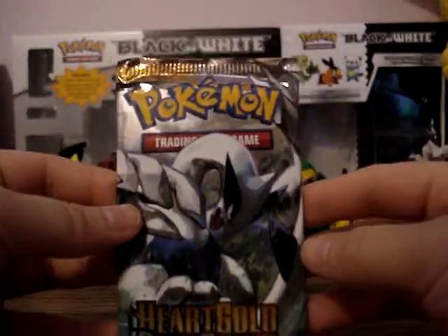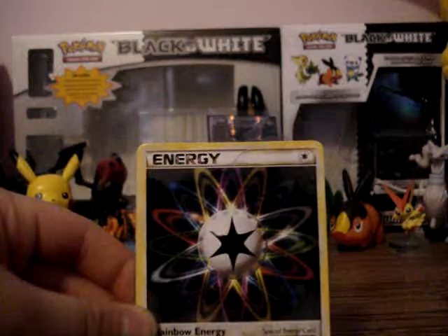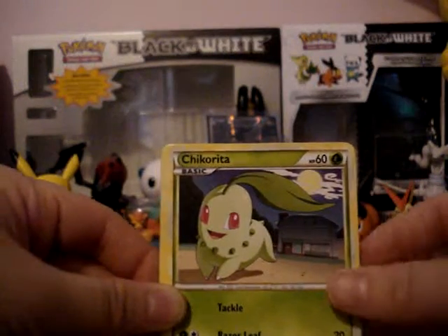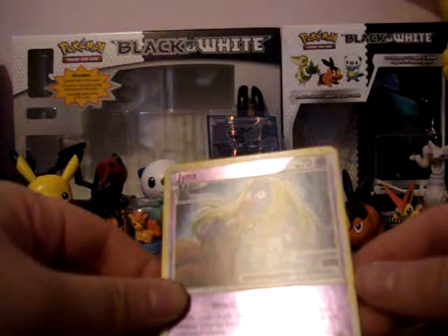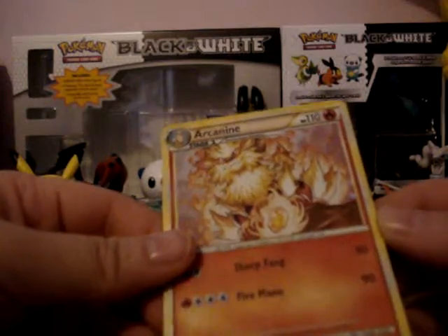Anyway, I'll open the HeartGold SoulSilver pack. Piloswine. Rainbow Energy. Copycat. Chansey. Chikorita. Vulpix. Swinub. Steel Energy. The reverse is Jynx. And the rare is — oh wow — Arcanine! A rare holo Arcanine. That's cool.